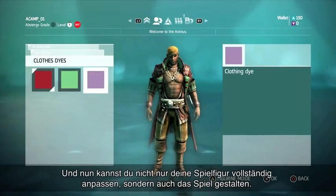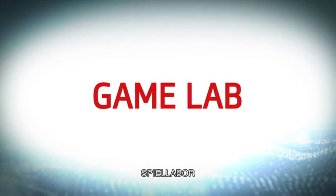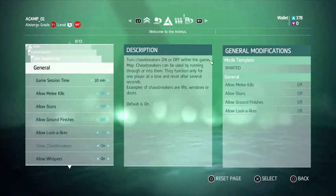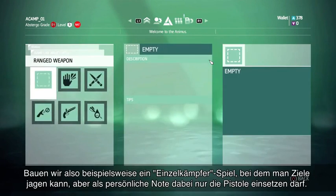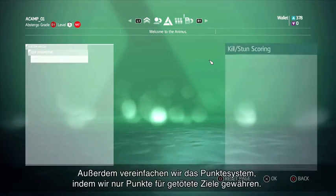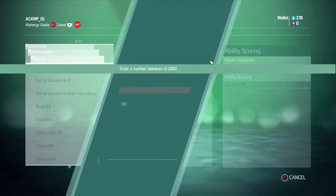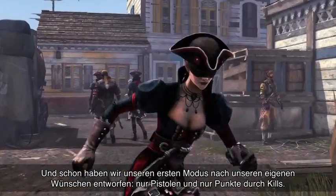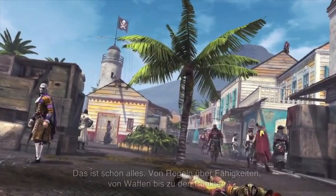And now, not only can you fully customize your character, you can actually design the game. In the game lab, players can actually build their own modes with their own rules. For example, let's build a free-for-all game where you hunt down targets, but let's add a twist and say the only weapons you're allowed to use are guns. And let's simplify the scoring system too, so you only get points for the targets you kill. And there, we just built our own mode to our own custom specifications using only guns and scoring only kills.